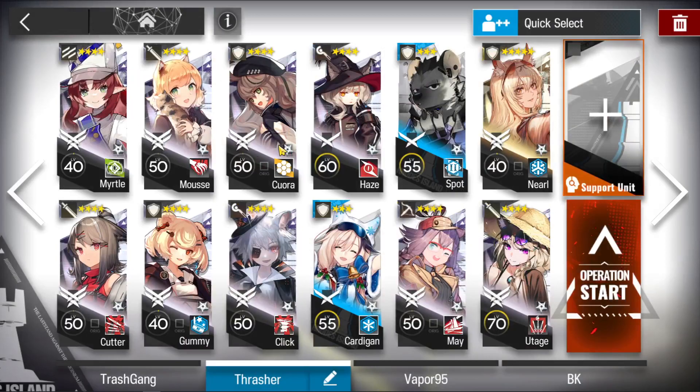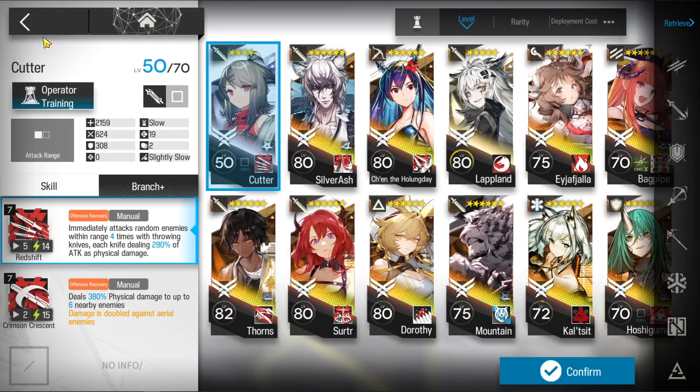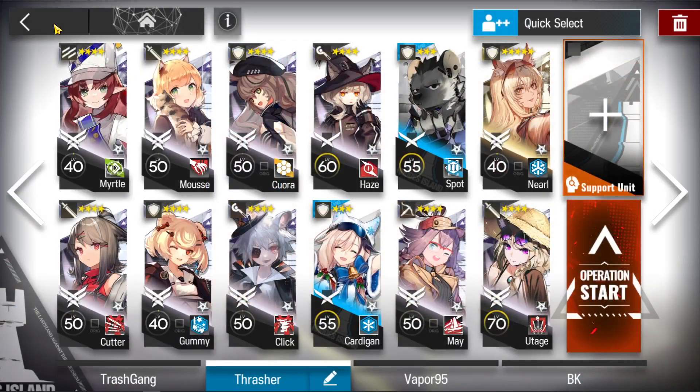We're going to be using Cutter on the bottom. This skill has very high DPS, so we'll be using that on the Wizards. Moose — anyone who does arch damage — is going to be killing the enemies on the upper portion of the map. Cardigan's going to tank some hits away from Gummy, because she does start to take quite a bit of damage later. That's mainly it, really. Let's get the show on the road.